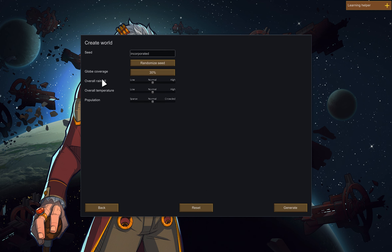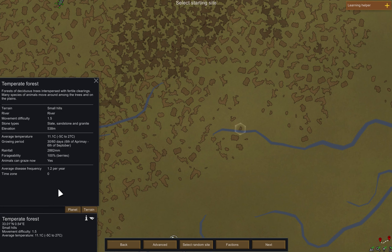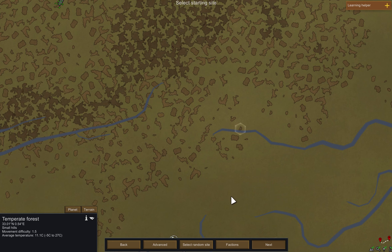So I will just randomize the seed, leave the coverage to 30% and all the other options to default. After generating a world, we will choose a suitable location based on the planet's cost and other environmental factors.